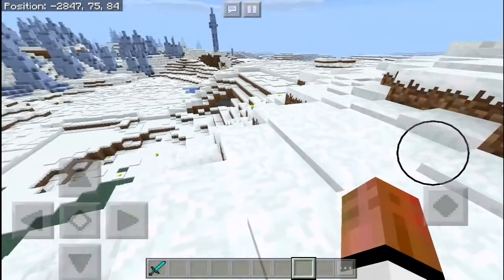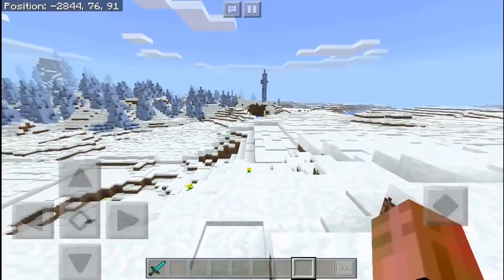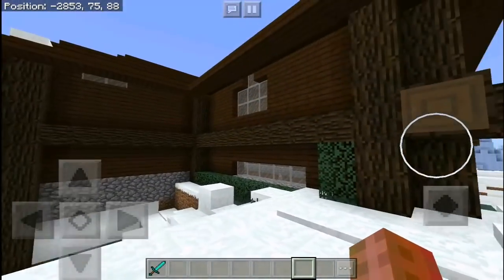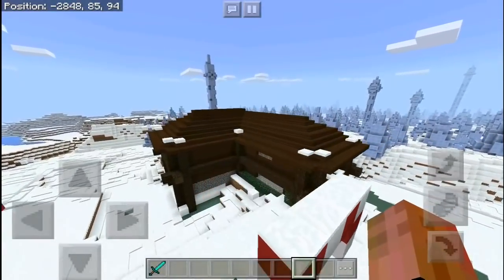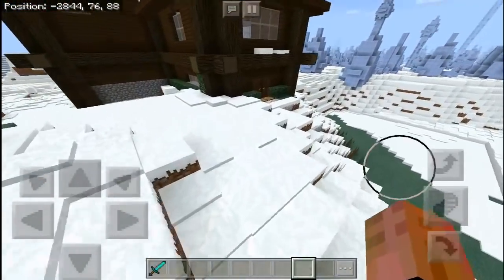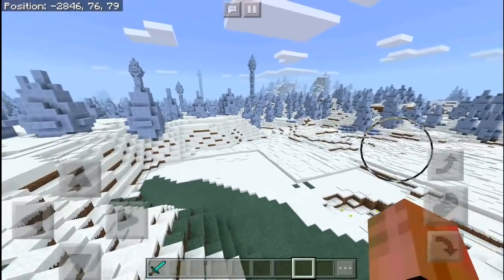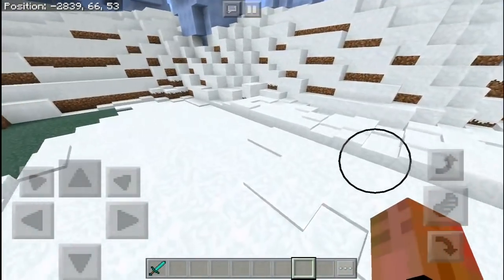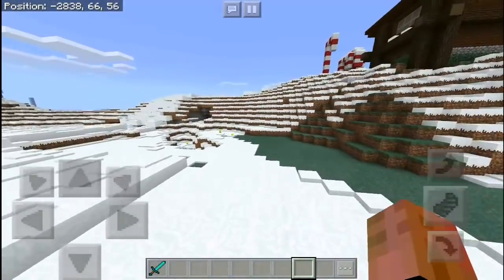Welcome back everyone, ExarchAbsolute here. I am back with another Minecraft Pocket Edition video and I created this house just for the winter season, so I hope you guys enjoyed it. It is pretty nice, Christmas themed. I love this house and we have a very nice view over here with all the ice spikes. There's something weird I noticed — it's just a perfect square-ish kind of generation of snow.